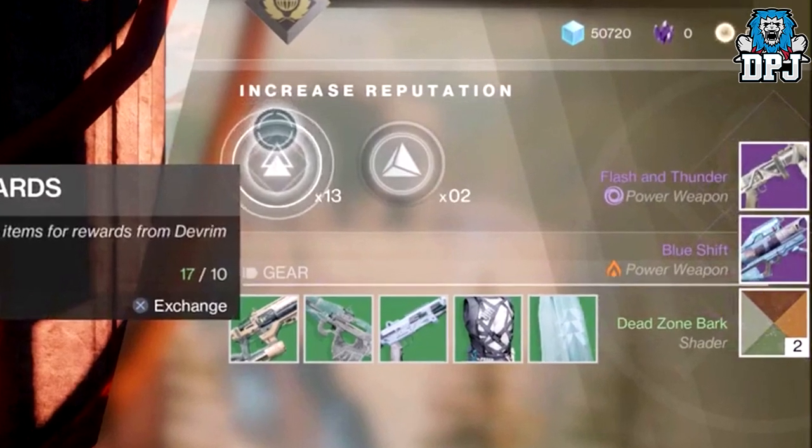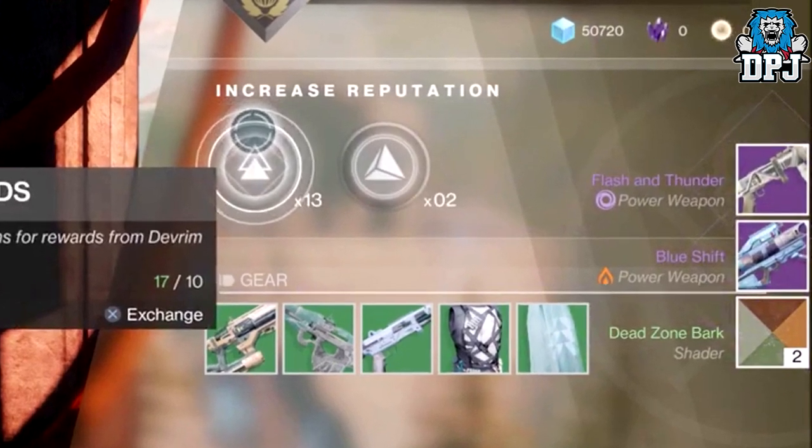We don't know yet. The weapons look cool — we saw Flash and Thunder and Blue Shift, both power weapons. The shader was called Dead Zone Bark. The shader icon itself is different and not what we are used to, and like I said, this shader could be used for armour and weapons — we don't know yet.